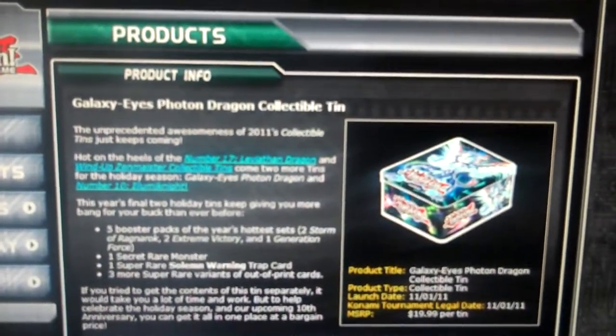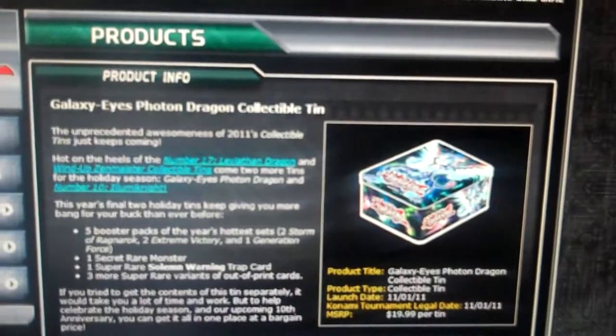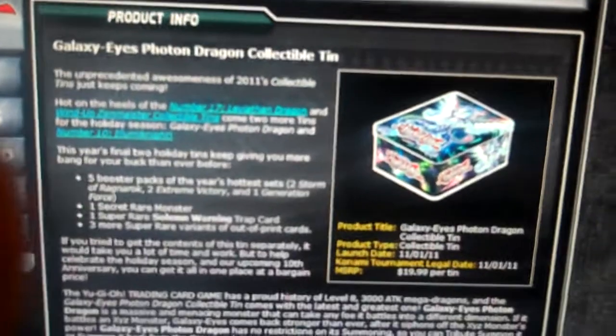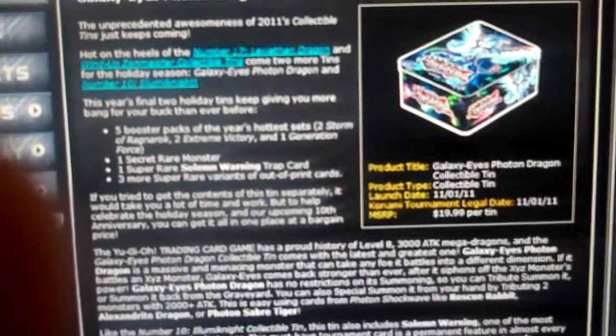Hey YouTube, first you're seeing the Illuminati Tin, Knight Tin, and here's the Galaxy Eyes Photon Dragon Collectible Tin. It's coming out the exact same day, November 1st, and I'm just going to show you guys the promos.